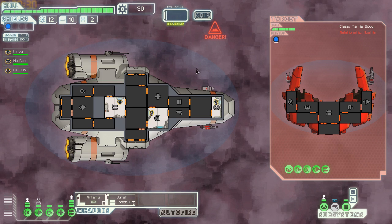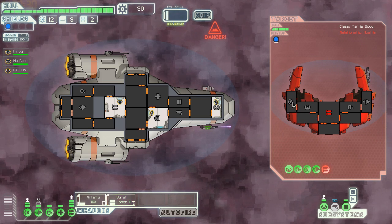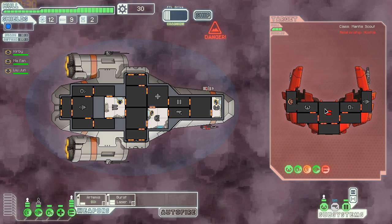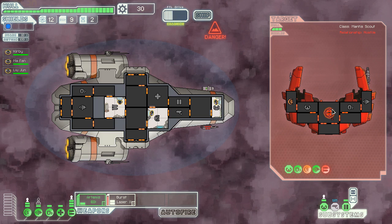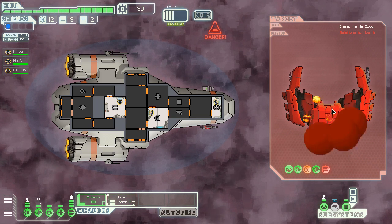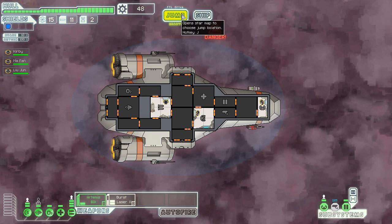I'm going to try to disable his weapons first, then disable his shields. Shields are down — now I'll pretty much win this battle. There's a variety of each type of weapon: missiles, lasers, beams, and bombs. Bombs self-teleport to the ship but tend to miss sometimes. They do bypass shields. The only thing missiles and bombs cannot bypass is the Zoltan Super Shield — a green shield that acts as an extra buffer, but it's once per battle and doesn't regenerate like regular blue shields.